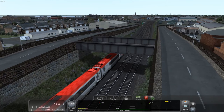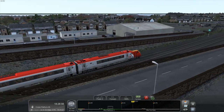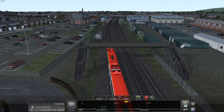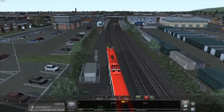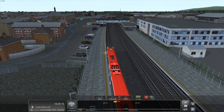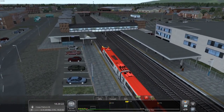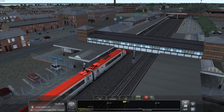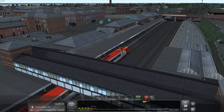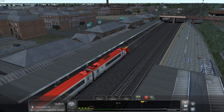We are in Rhyl. I remember parking somewhere by the station — one of these side roads down here. We went to the beach, which is over there. In Rhyl there are about four billion wind turbines. I accidentally put power on instead of braking — I'm going to have to brake really hard now just to make it into the station. I've braked a bit too hard actually, so let's coast for a little bit.